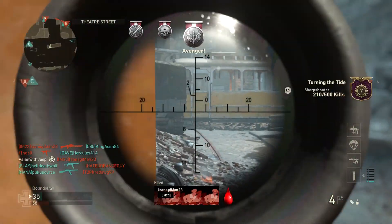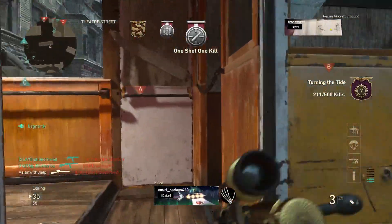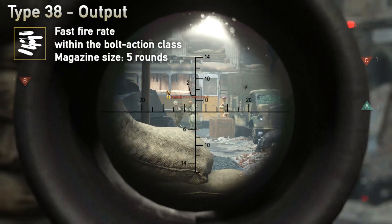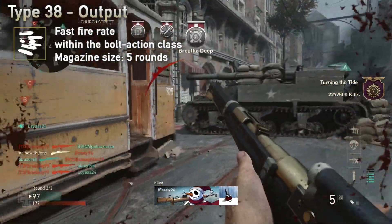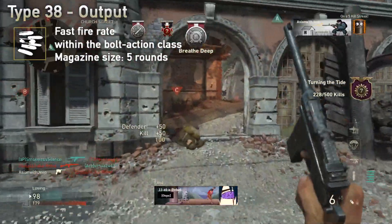The aim time appears to be slightly faster than the M1903 and the Kar98, comparable to the Lee Enfield. The rate of fire is where the Type 38 shines, being the fastest of all the bolt actions, but still slower than the semi-automatic Karabin. The fast fire rate is good for a follow-up shot should you spot multiple targets, miss, or fail to kill within your first shot.